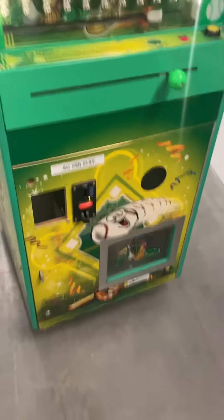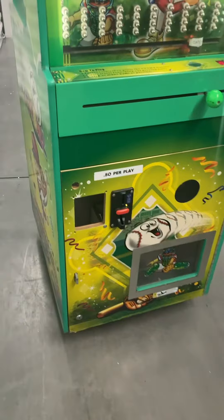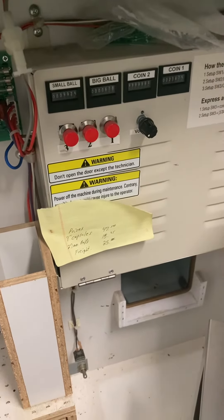The machine currently has a coin quarter acceptor, and a bill validator acceptor can also be added. It will come with keys to the back door, and it does have volume adjustment along with meters and buttons to adjust the settings.